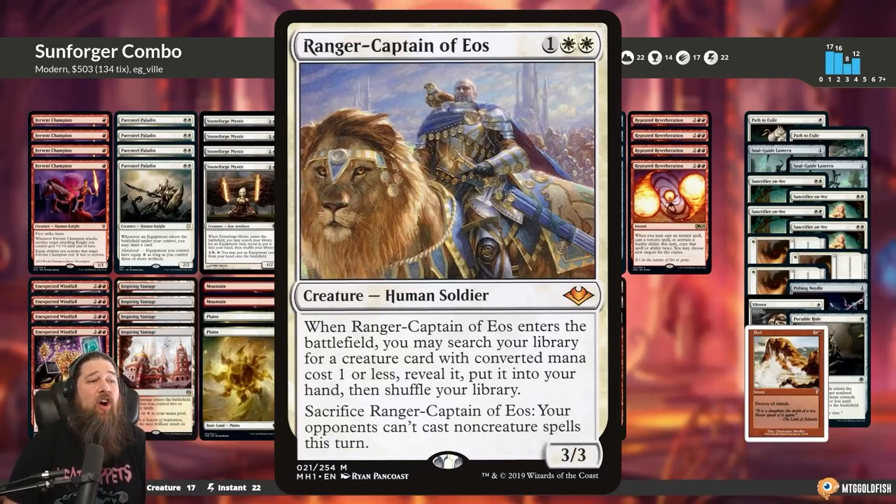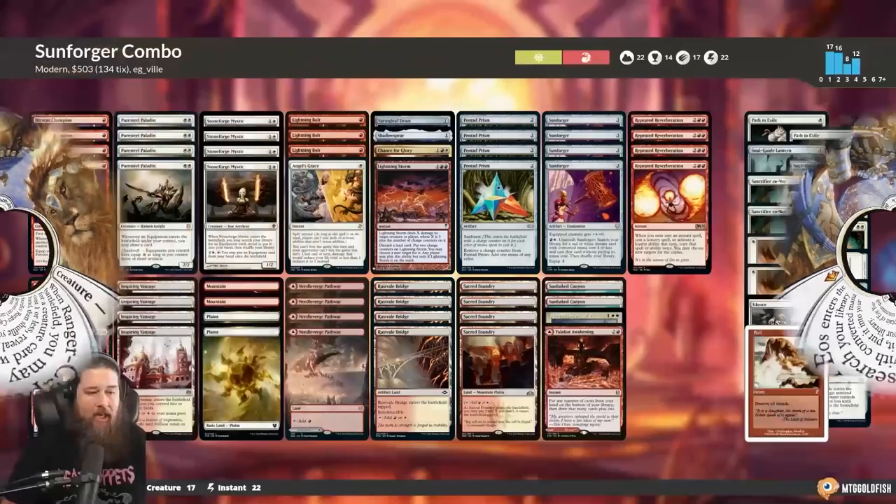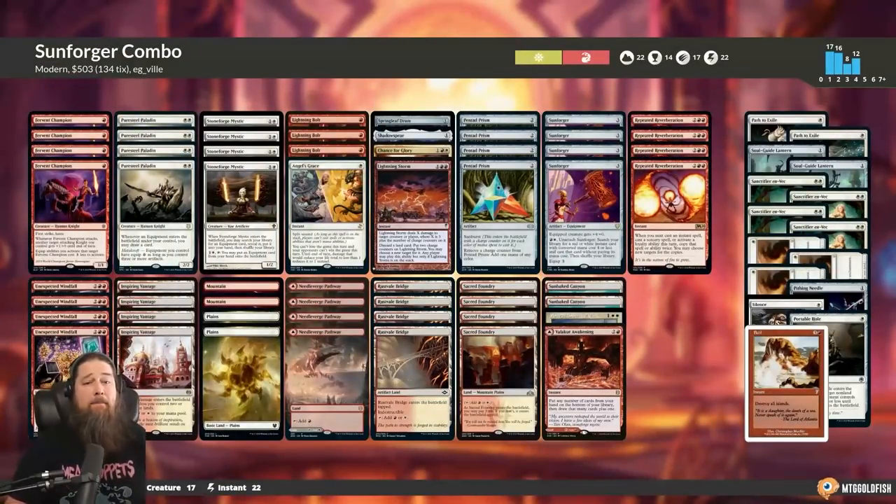I'm almost wondering if we could play four Ranger-Captains, maybe zero Pure Steels, and just trust that we'll always tutor Fervent Champion. If we had fewer Pure Steels, we wouldn't need as many random artifacts, wouldn't need Rust Field Bridge in the mana base, wouldn't need Pentad Prism necessarily for artifact count — that gives more room for removal or whatever we want. Finally, some planeswalker removal: the other thing that can beat our deck is Stony Silence effects.